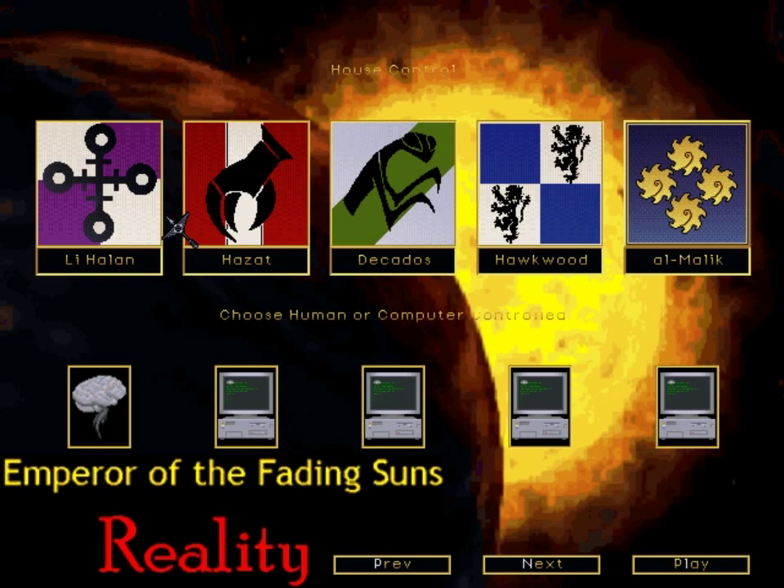The way it works is you pick one of five noble houses, and this part of the setting is very much inspired by Dune. Basically the Coles Notes version of the setting is there was a galactic republic golden age, and then everything went to pot, fractured into a whole bunch of different noble houses, reverted to feudalism. It's also inspired by BattleTech — the idea of lost technology — and has a lot of influence from Warhammer 40,000, where technology is seen as dangerous and something to be very cautious of.